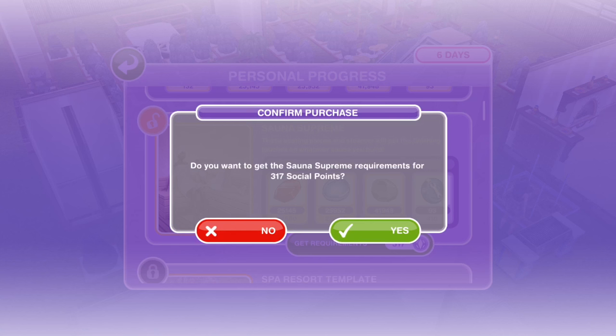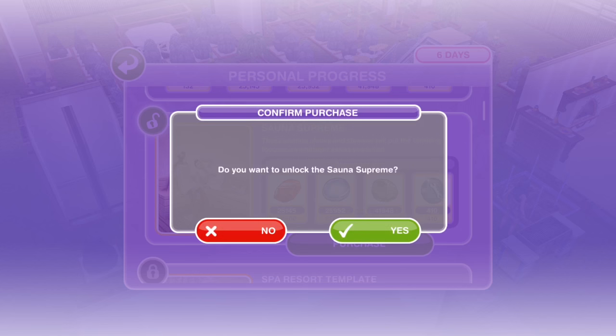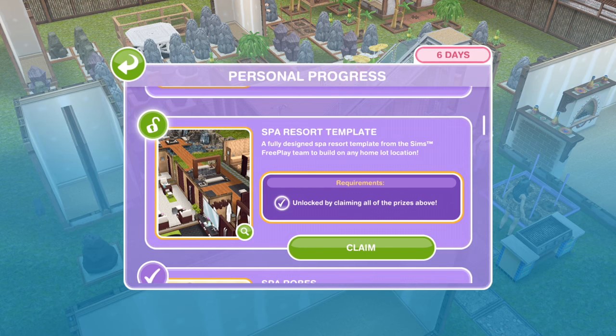Do you want to get the Sauna Supreme requirements for 317 social points? Yes I do! So we go ahead and purchase that. Congratulations, you have earned the Sauna Benches and Hot Rocks! Find them in the decorations tab of the home store, then design your Sim's personal sauna today. I was hoping the spa resort template isn't something I have to have gems for — phew, it isn't! We can claim it just by collecting all the others.